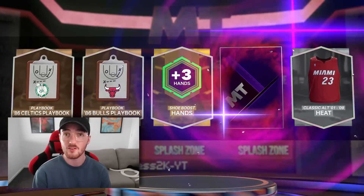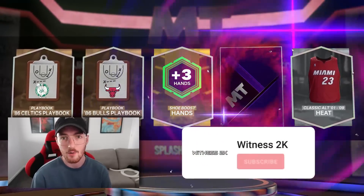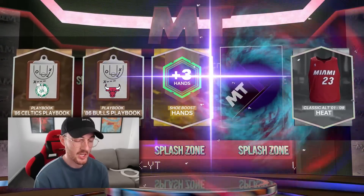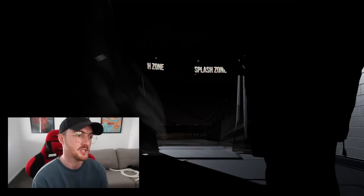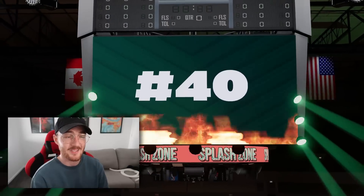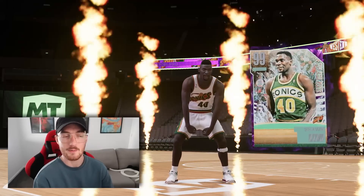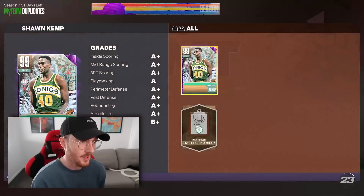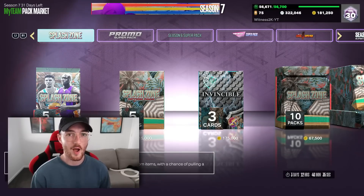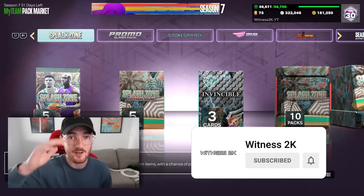Right here we have the dark matter pull that we wanted — this is going to be the final pull of the video! We got a Miami jersey — give me Shaquille O'Neal! I instantly know because of that knee brace — it's Sean Kemp! And if you're going to pull a dark matter that's not an invincible, Sean Kemp is the one you want. People say this card is better than invincible Zion Williamson. I already have him so I'm just going to sell him — he sells for about 30K. That's going to conclude the prize ball pack opening video, guys — like, subscribe, catch you in the next one!